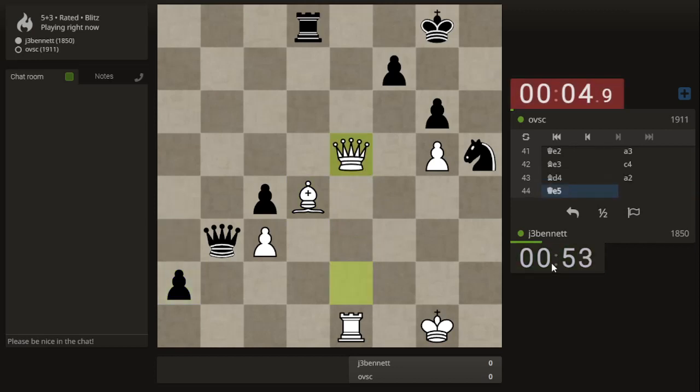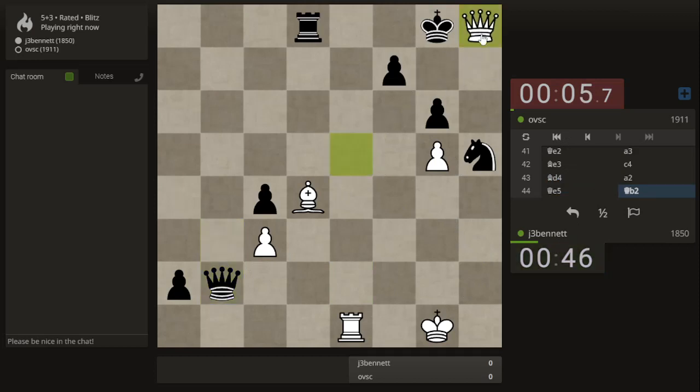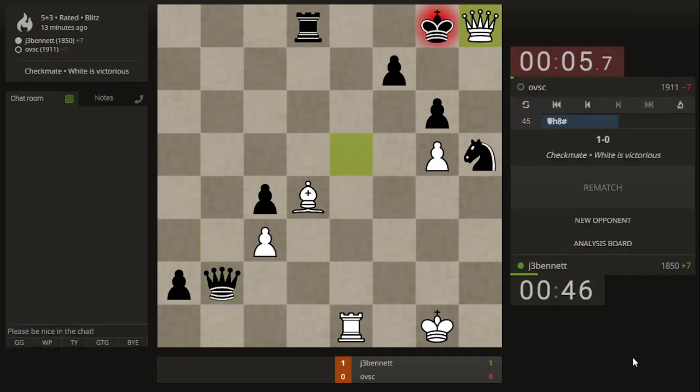That's interesting — this is a mate threat. Well, maybe it's some kind of threat but it's not a mate threat. He was low on time and I guess he stopped thinking about his defense. This move to blockade my pawn created a weakness, and when he pushed this pawn forward to avoid losing it, it gave me a great perch for my bishop. So his position just went downhill at the end.